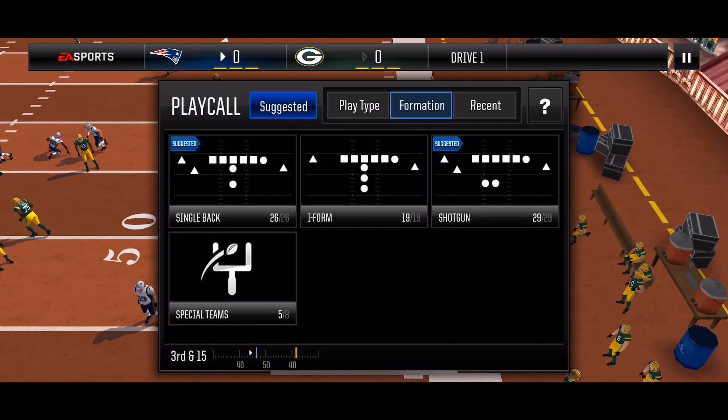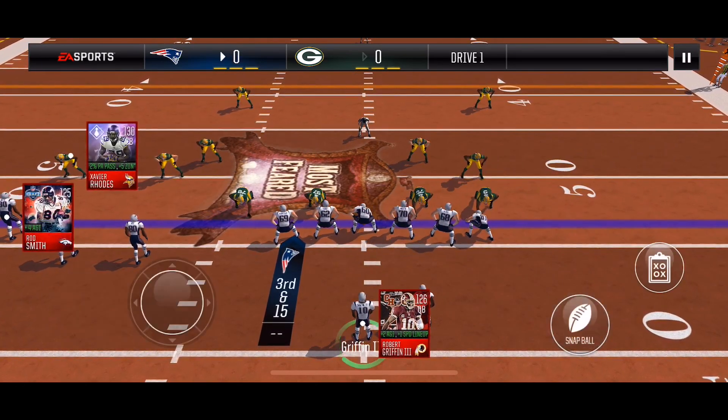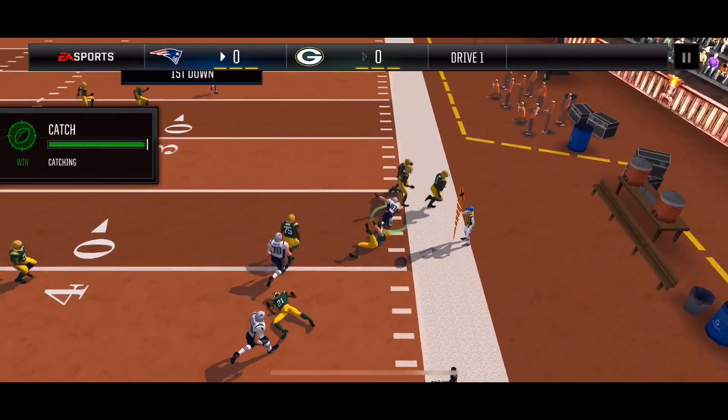Third down and 15. I'm going with my third down play — wide receiver corner. This is countered, but it's a lower medium so I can hit my tight end, and he's able to get the first down.